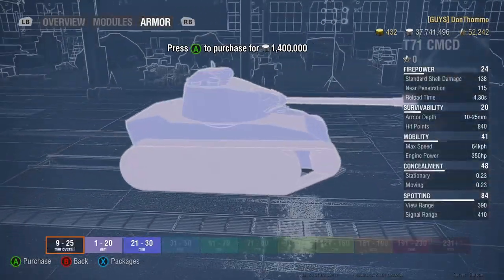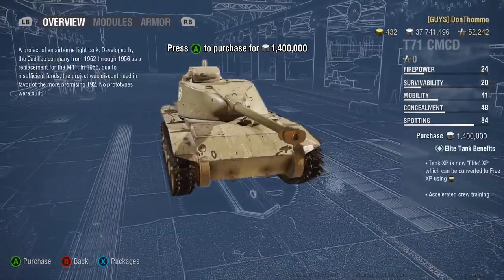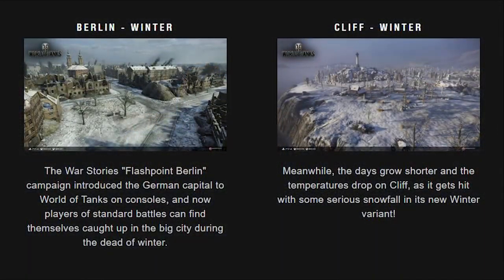That's a quick overview of the light tank changes. We have a few other things coming with the update. There's a new map — Berlin Winter, which I believe is the Berlin map from War Stories with a few little changes. We also have an extra variant of Cliff: they've added a Cliff Winter variant. So one new map and one new winter variant.